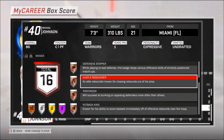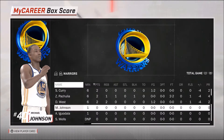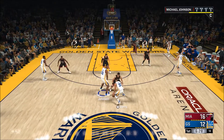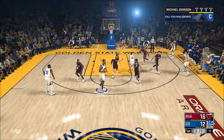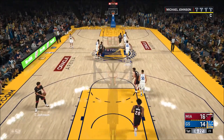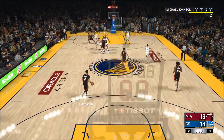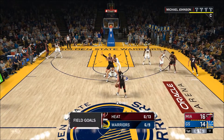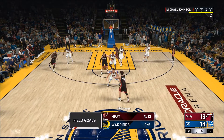What's going on everybody, it's iswim today coming at y'all with my very first badge tutorial, and it's going to be on Hustle Rebounder — a badge I know a lot of people are trying to get. With badges this year it's simple, you don't have to grind MyCareer, and with Hustle Rebounder that's exactly the case. All you have to do is rebound — you don't have to keep track of offensive or defensive rebounds.